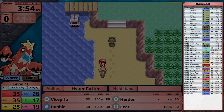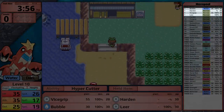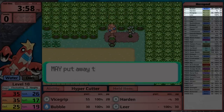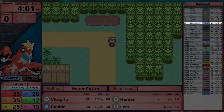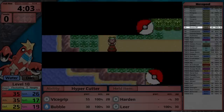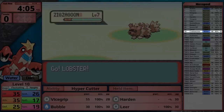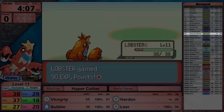Now let's get into its move pool. It starts with Bubble, which is honestly not a very good water move. It gets Harden to boost its defense, Leer to lower the enemy's defense, and Vice Grip to utilize its incredible attack stat. Through level up, it gets access to Bubble Beam fairly early on, then Protect, Knock Off, Taunt, Crab Hammer — which is one of the coolest move names — and finally the last useful move is Swords Dance, which it gets at level 44.